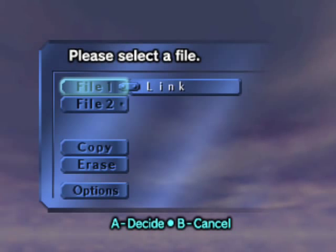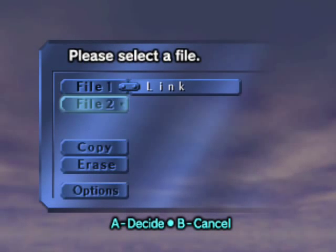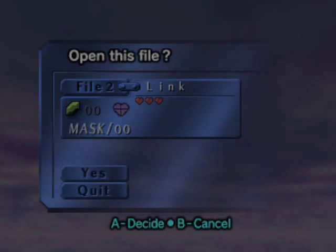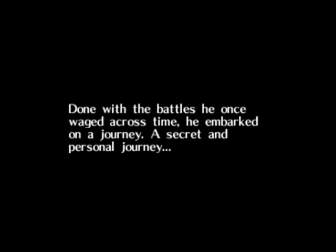Oh yeah. As you can see, there's the first file - this is the practice run. This is how I'm gonna do it on the second file. Not all the heart pieces, but a lot of heart pieces. I'm gonna name it Link, as usual. And I really hope you guys enjoy this, I'm gonna do my best to keep it interesting. So there we go. In the land of Hyrule, there echoes a legend - a legend held by the royal family, tells of a boy who, after battling evil and saving Hyrule, crept away from the land that made him a legend. Done with his battles waged across time, he embarked on a journey, a secret personal journey - a journey in search of a beloved and invaluable friend, a friend who had parted ways.